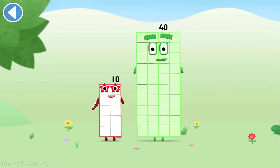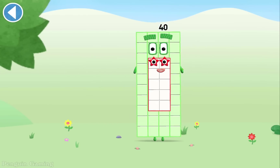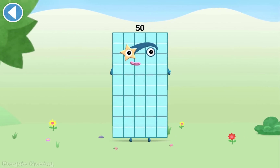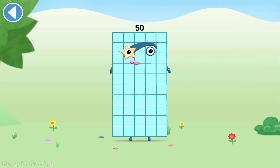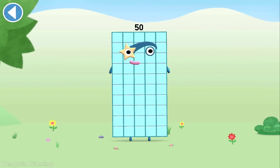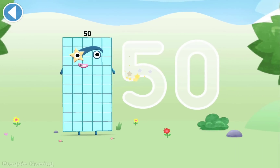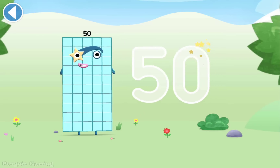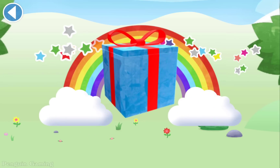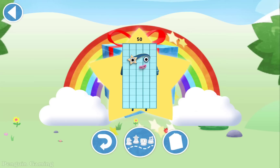You're about to meet Numberblock 50. Can you add 10 to 40? Drag Numberblock 10 onto Numberblock 40. Hooray! This is Numberblock 50. This number block is made up of 50 blocks. High fives all round! Give me 10 fives. Try to keep your finger on the screen. Well done! You've unlocked a sticker. Brilliant! You can choose another sticker next time.